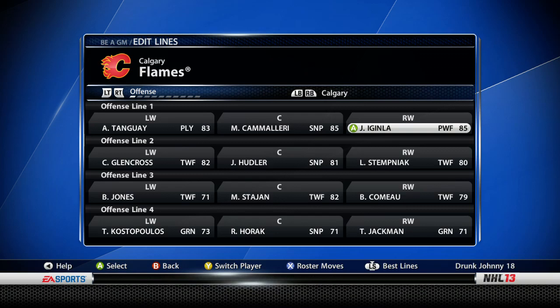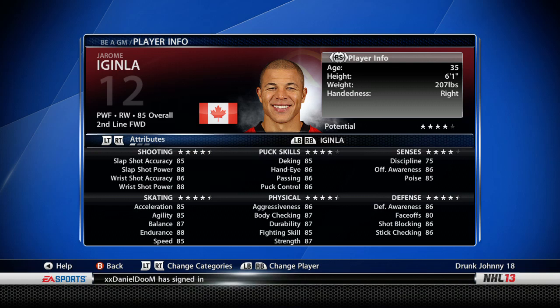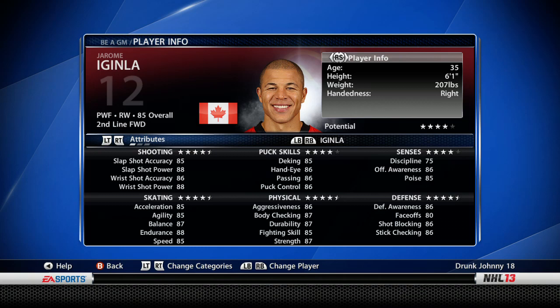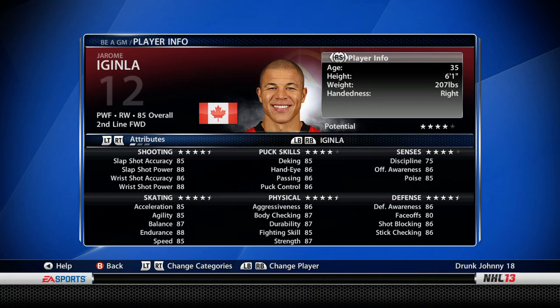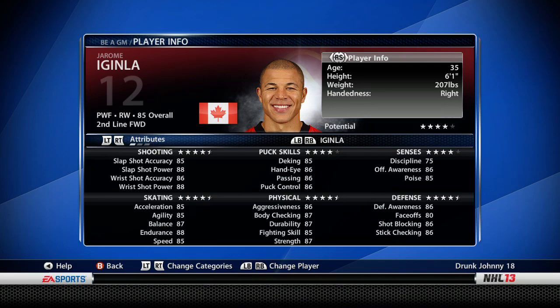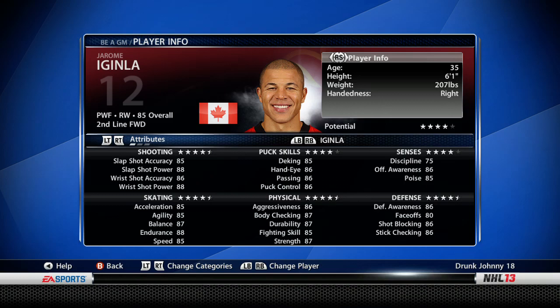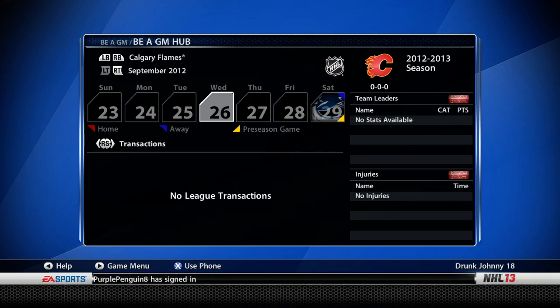You also have to play players on their designated line. McGinley is listed as a second line forward — you have to play him on the second or first line. If you put him on the third line, he'll drop to around 81 because of his age and reduced ice time. So the factors are: are you giving him the right line minutes, is he scoring enough points, and how old is he? Good players like Datsyuk can stay in the 90s overall as long as they're getting first-line minutes and 70-80 points a season.